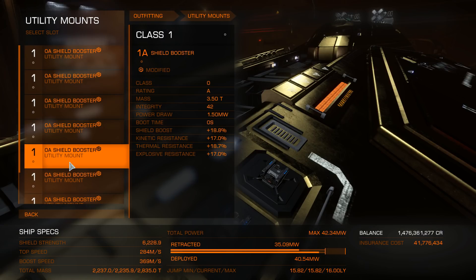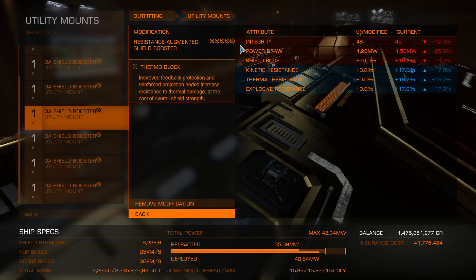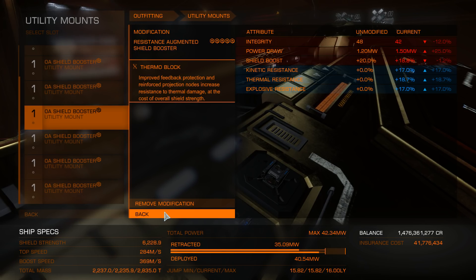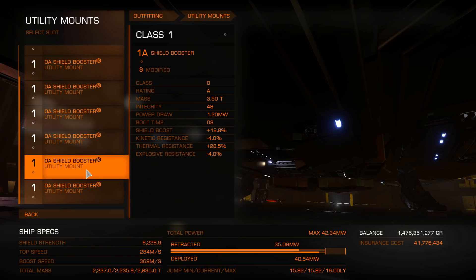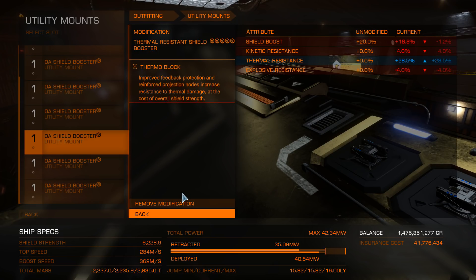Next up we have a single resistance augmented grade 5 with thermoblock, because when I first did the build it was a little skewed and didn't have quite enough thermal resistance. The final three shield boosters are all thermal resistance with thermoblock, giving maximum thermal resistance on each one. There's a small drop in shield boosting of only 1.2%, so we're not going to worry about that too much. As you can see, the shield strength is 6,228.9 — 0.9 because one of them isn't quite fully engineered to grade 5, it's about 0.1 off.